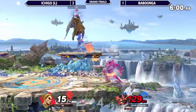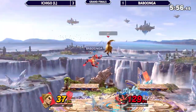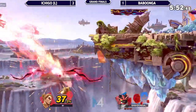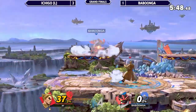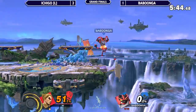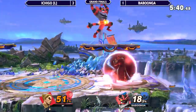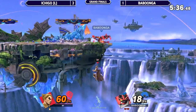He attempted a zero-to-death — doesn't quite get it. Ichigo needs an up B, an up smash, or an electric into something right now. There it is — edge dart. Still got two stocks to work through. Now Babungo is blowing you up in three interactions — it's not looking good. Whoa, mixes up the option.